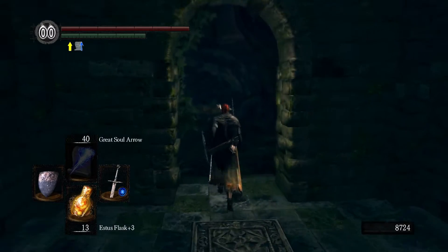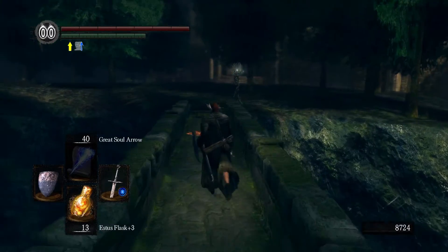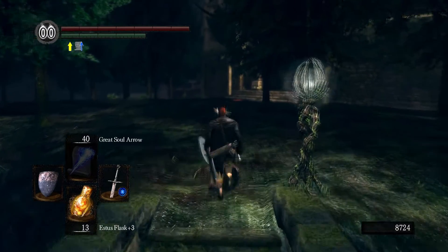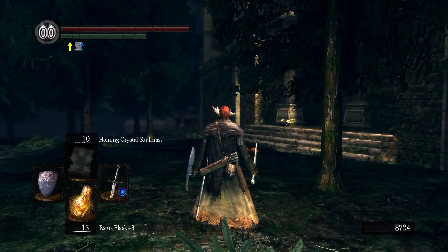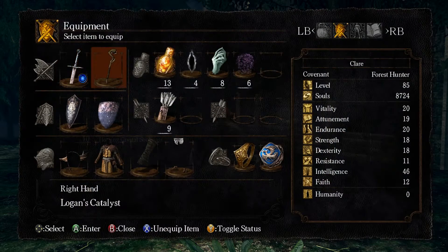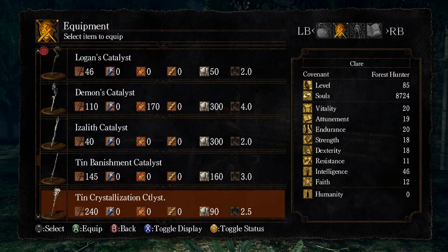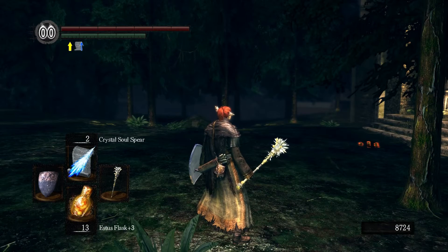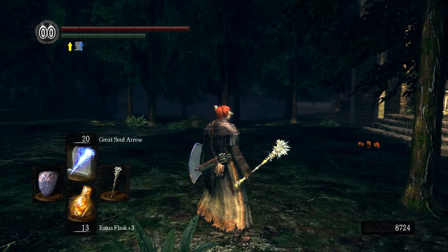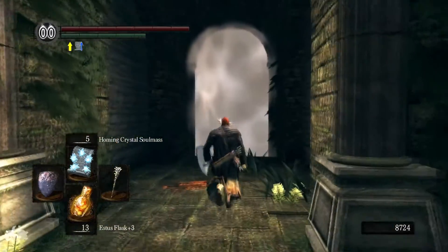One thing you're gonna hear about the DLC in Dark Souls is that all the bosses have a high resistance to magic. This is true, but thanks to our sorcerer build and our high intelligence we still will be able to do some damage. What I'm gonna do is switch Logan's Catalyst with the Tin Crystallization Catalyst. It will boost my spells more, but it will halve their uses. As you can see now, I only have 5 Homing Crystal Soulmasses, 2 Crystal Soulspears, 2 Soulspears. This should be enough to take down Artorias if I don't mess up royally.